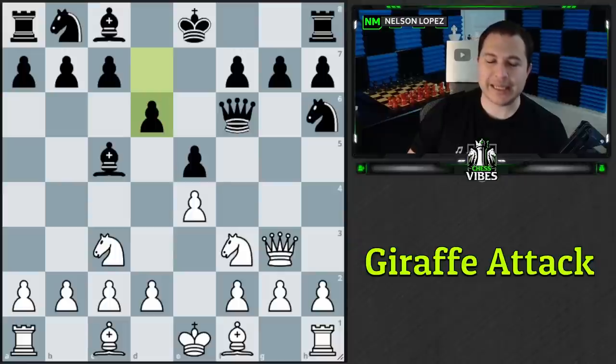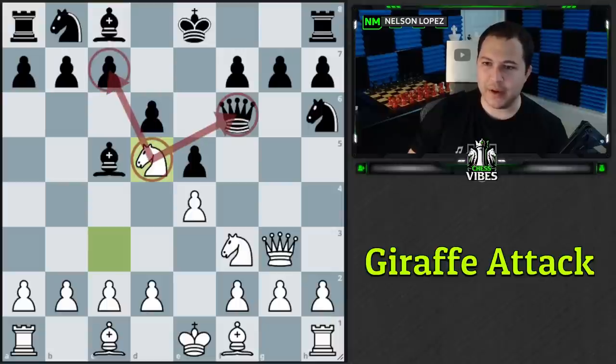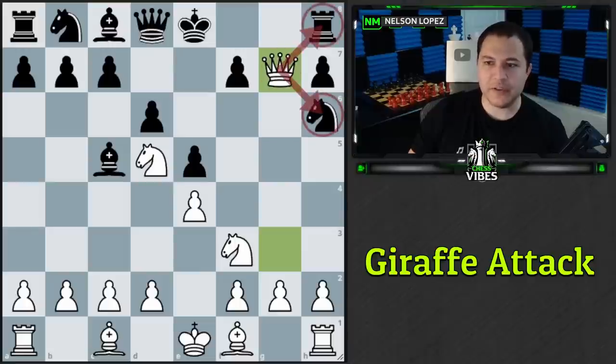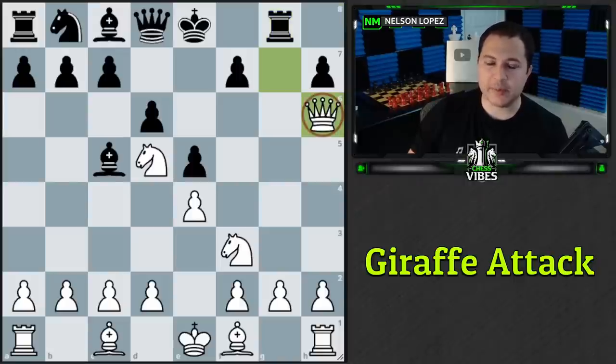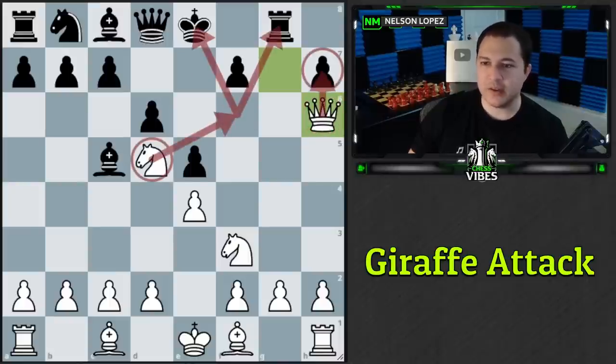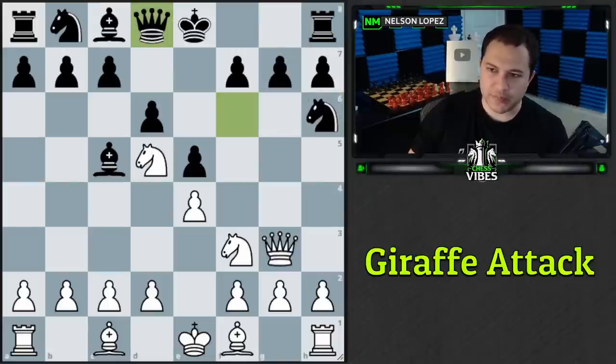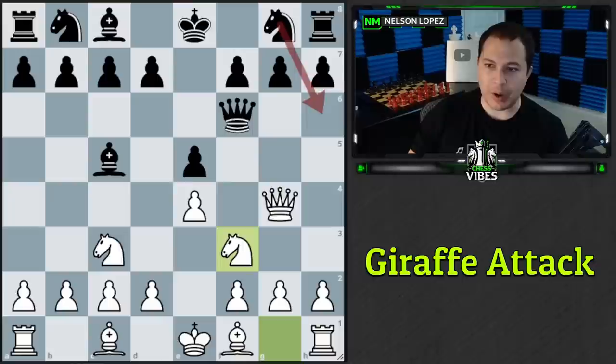We play knight to d5, attacking the queen and threatening a nasty fork that wins a rook. The only way black can prevent that is to play queen to d8, but then they leave this pawn undefended and we take with a fork. Black can't save both pieces — something like rook g8 just lets us take their knight. The position is a complete mess: pawns hanging, pieces undeveloped, plus nine according to Stockfish.